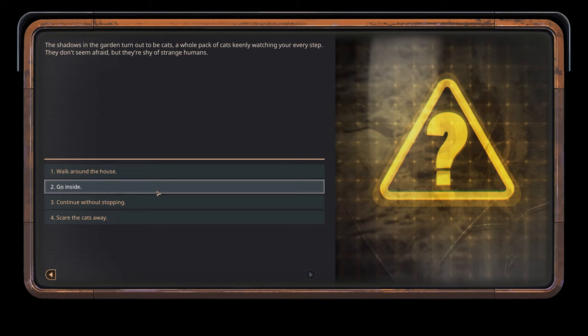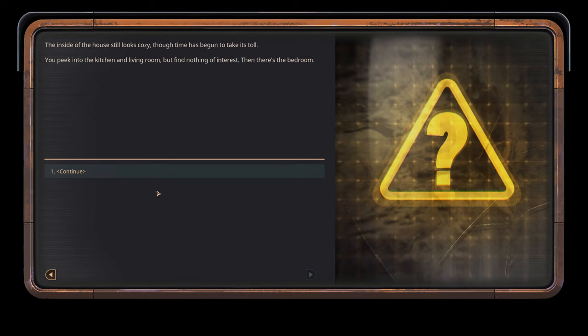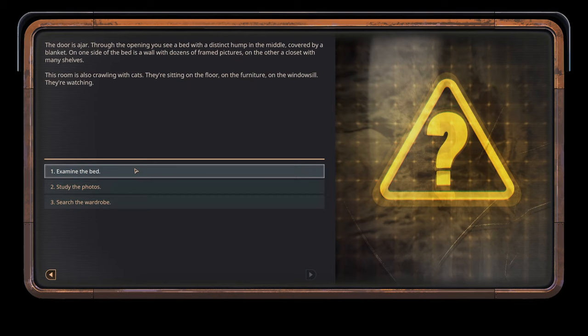Let's take a look inside. The inside of the house still looks cozy, though time has begun to take its toll. You peek into the kitchen and living room but find nothing of interest. Then there's the bedroom. The door is ajar. Through the opening you see a bed with a distinct hump in the middle, covered by a blanket. On one side of the bed is a wall with dozens of framed pictures. On the other, a closet with many shelves. The room is also crawling with cats - they're sitting on the floor, on the furniture, on the windowsill. They're watching.